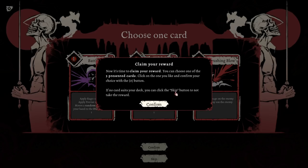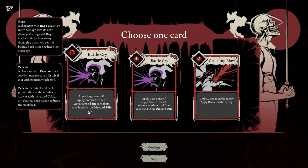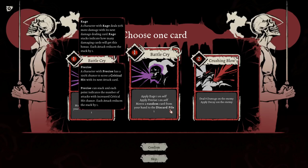Now it's time to claim your reward. You can choose one of three presented cards. If no card suits your deck, you can click the skip button. I'll take the reward. Lots of text on cards. Apply Rage 1 and Precise 1. What is Precise? 100% chance to crit on your next card. I don't know what a crit does in this game — I'm going to assume it's like 2x damage.